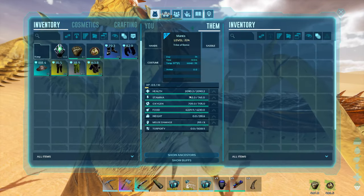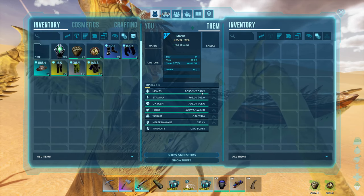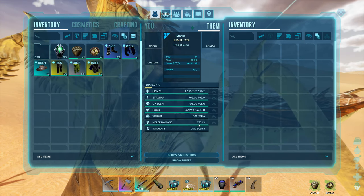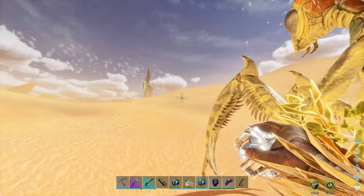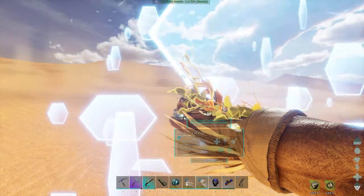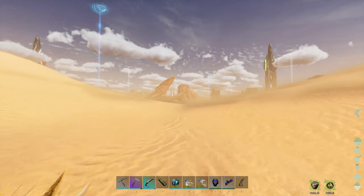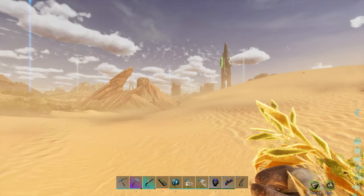Let's look at the stats while we're here - it evened out to be a 224. It is a male. We got 2,090 on the health, stamina is 765, weight is 391 and 255 on damage. I think all the stats on this guy are better than the original female. I'll have to look back on my previous video and see what they were. That went a lot simpler than I thought - maybe this taming is usually hard because a lot of the times where I get them is down in the Dragon Trench and I'm going to get everything in the world down there.